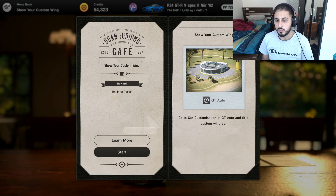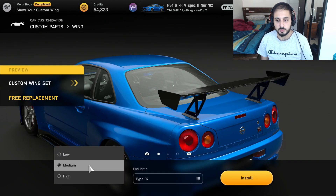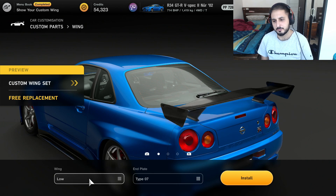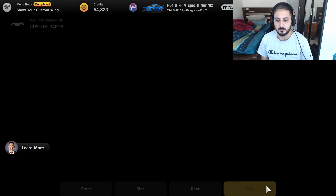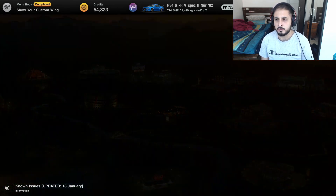Since we already have the custom wing set on my GTR - as you guys can see, I chose the medium one because I think it looks cooler than the high one. That's just what I prefer. Maybe we will customize the R32 later and fully tune it.